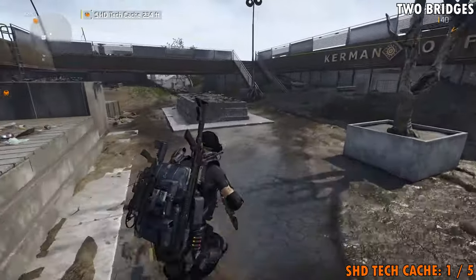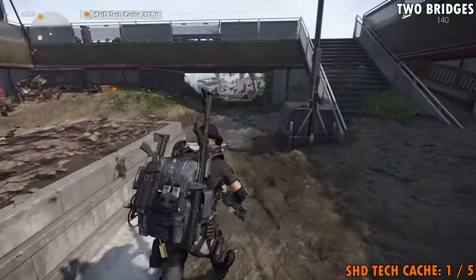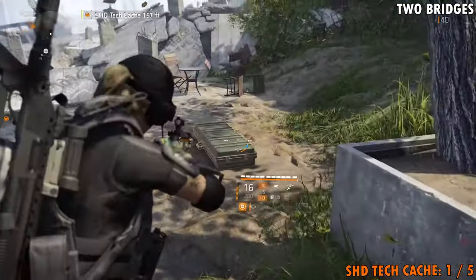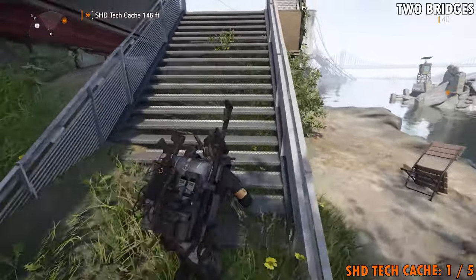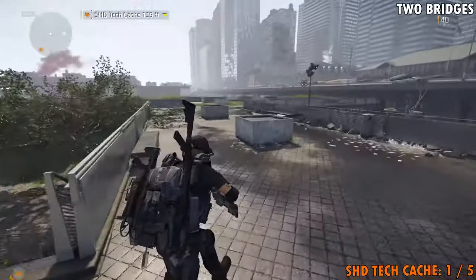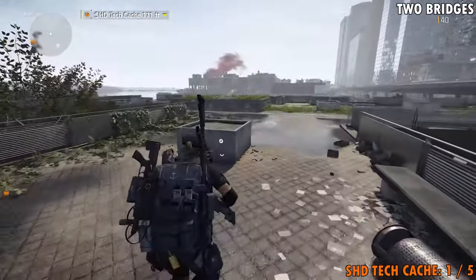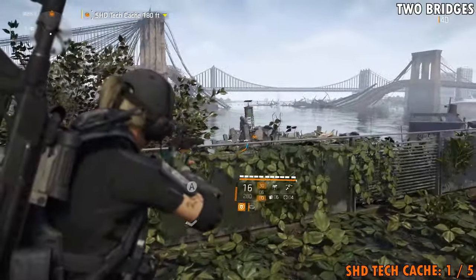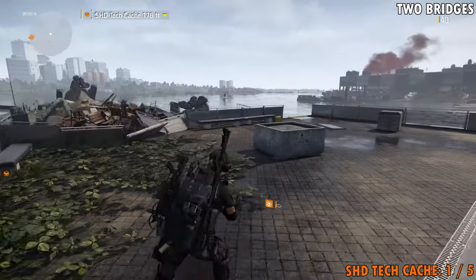I want you to go underneath right through here. The reason I'm leading you this way is because on your way, you can pick up a weapon case. Once you've got that, head up on top. What you're trying to do is get all the way over there where you see that buoy in the water.